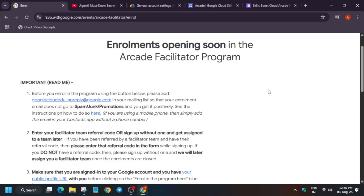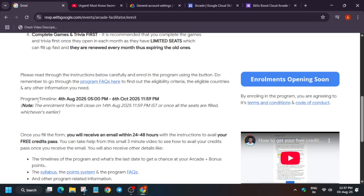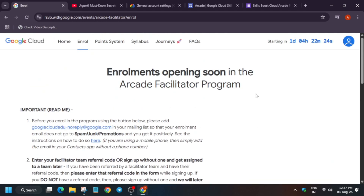I will make a video when the claim and confirmation email is out. The form will be live on 4th of August, and once it is live I will share all the details of the referral code. A separate video covering the syllabus, point system, journeys, and top FAQs will also be coming. Make sure you are subscribed to the channel. That's all about this video — I hope you like it, do like and subscribe. Thank you, have a great day.